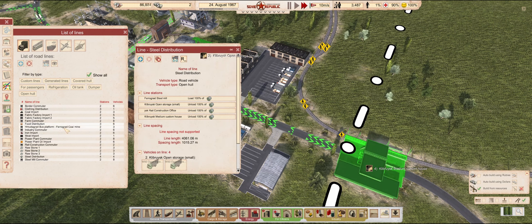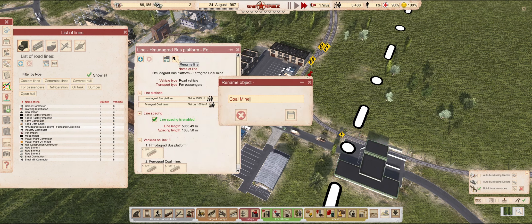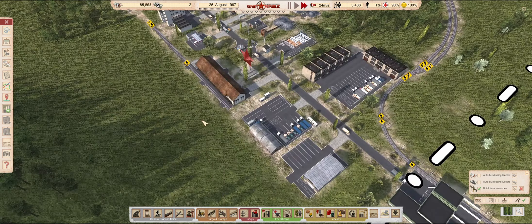Watching myself renaming these lines, I just realized that I need to rename the coal import line to distribution. Something to note down for next time.